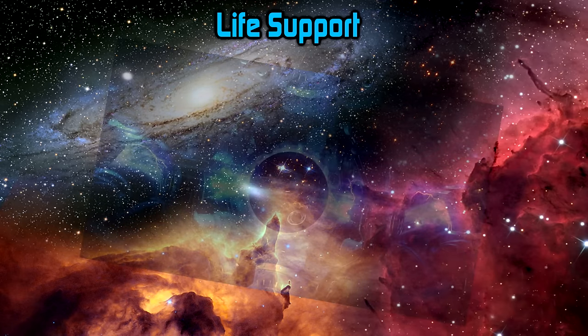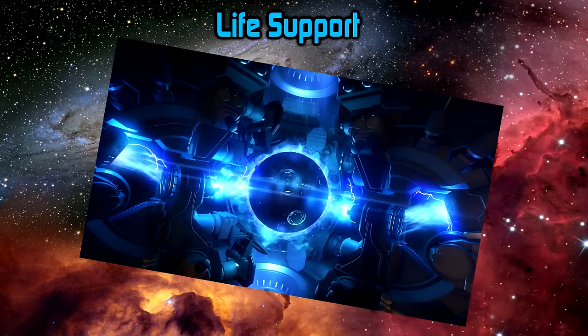A grav generator is a device on some larger multi-crew ships that creates internal gravity so you can walk around without floating. It can be turned off or adjusted to extra or negative g's. If pirates try to board your ship and your crew is strapped in on the bridge, you can rapidly toggle between positive and negative g to bounce boarders off the floor and ceiling. As a pirate, you'd want to disable the grav generator and board in zero-g.